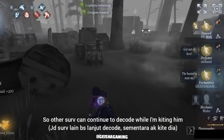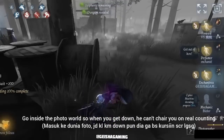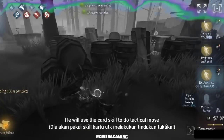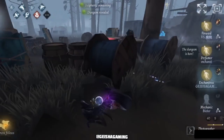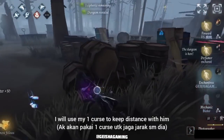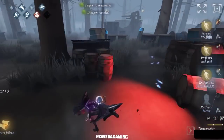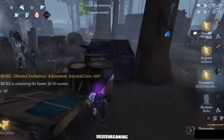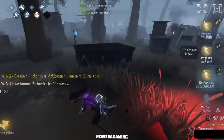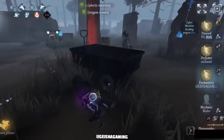Let me do the transition and do not kite on that location because that cypher has quite a lot of progress already — other survivors can continue to decode while I kite him on another location. Go inside the photo world so when you get downed he cannot chair you instantly — he will use the card skill to do tactical moves, so be aware of that. I will use my one curse to keep distance with him.